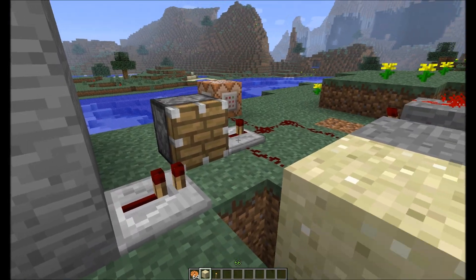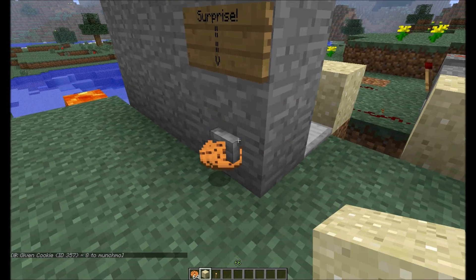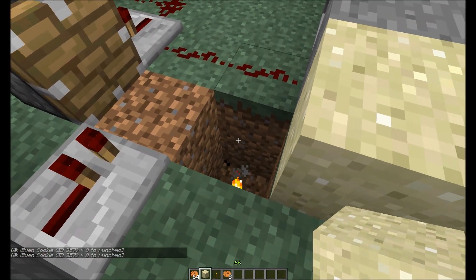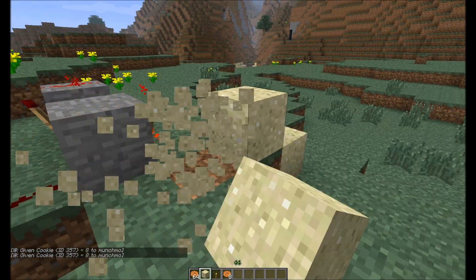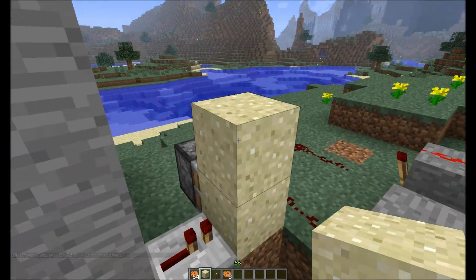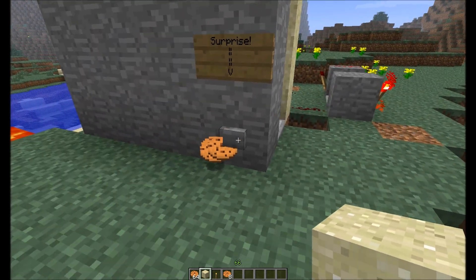That should actually — I did not mean to adjust that piston — I mean the timer. So there we go. That should make it drop right there, and that makes it go away forever. So you can always have it drop on a half slab with some lava on top of it or something. There are different ways you can deal with it, depending. But this is your limited-use command block item dispenser.